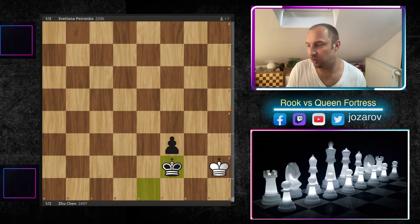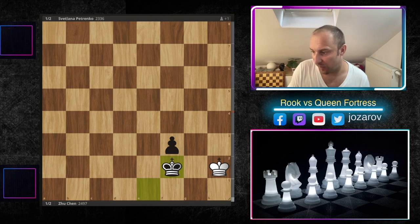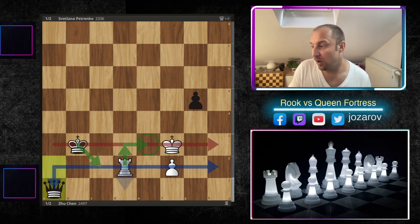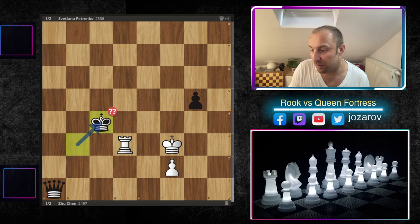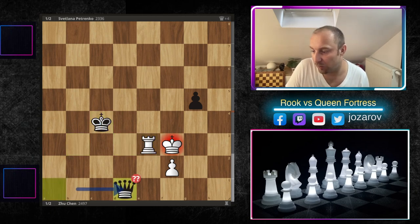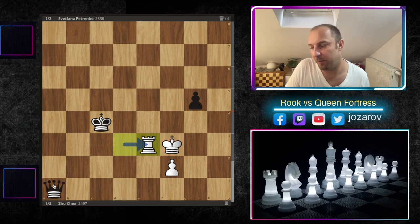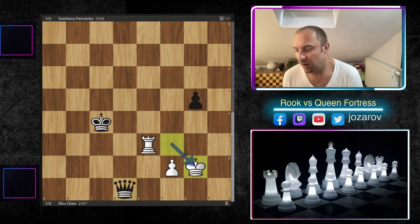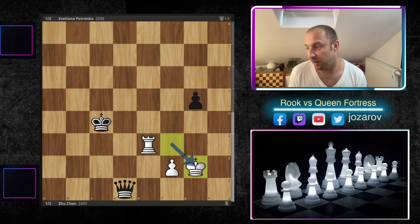In the actual game between Zhu Chen and Svetlana Petrenko, rook to d3 was immediately played. Then Svetlana Petrenko played king to c4, reaching the same position we discussed. We can play rook to e3 — another blunder. The only way to force a win might be queen to h1, getting the queen behind. After king to c4, rook to e3, queen to d1, king to g2 leads into the fortress idea, and both players agreed to draw.